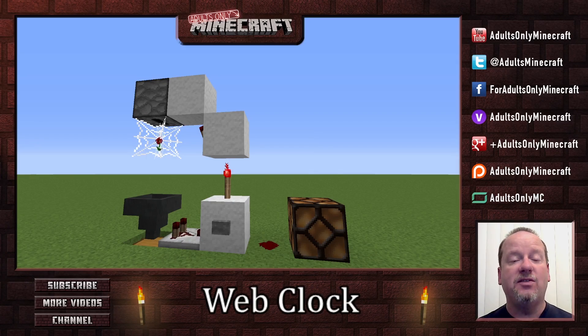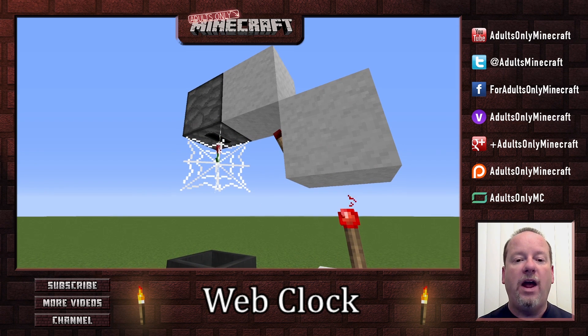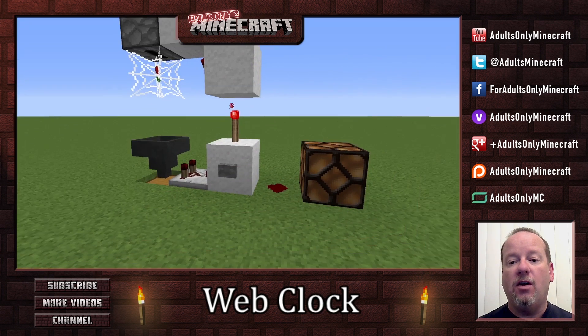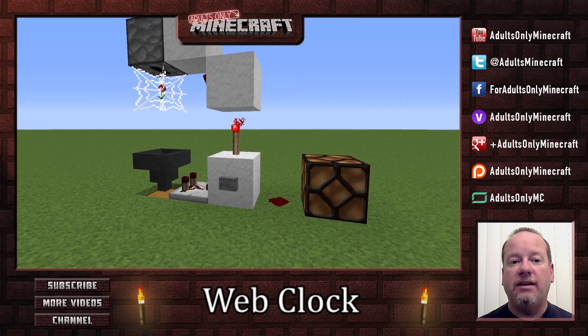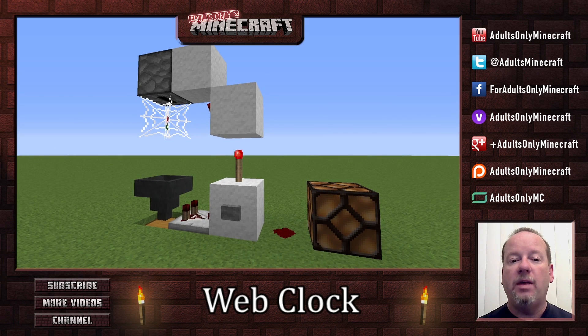Hi, I'm Mark, and welcome to this video on web clocks. Now if you look in front of you, what you see is indeed a web clock. What's happening is that that red poppy right there is dropping through a web. When it reaches the bottom, it's going to cause that lamp on the right side to turn on. So let's watch it for a few moments and see how that works. When the poppy reaches the very bottom, it'll get sucked out and our light turns on for just a few moments. And this cycle will continue as long as we have red poppies.